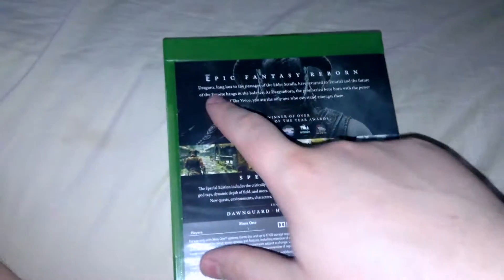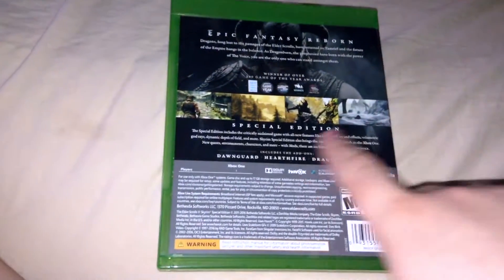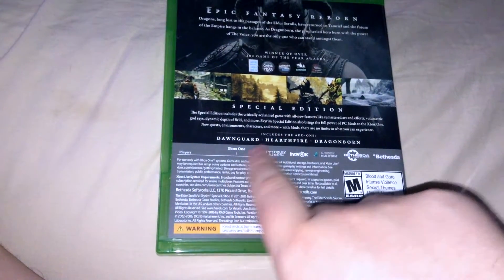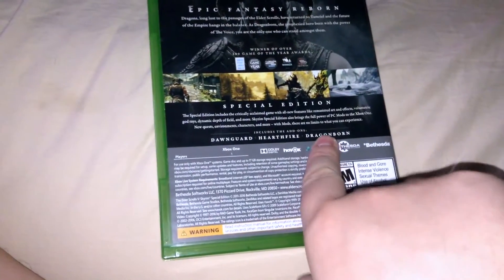You see the Skyrim branding on the side — 'Epic Fantasy Reborn' — description of the game, some screenshots, Special Edition, all that. It includes the add-ons Dawnguard, Hearthfire, and Dragonborn.